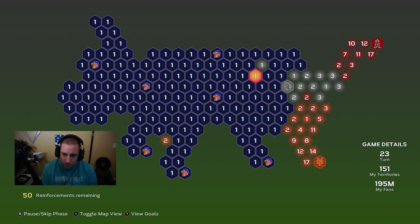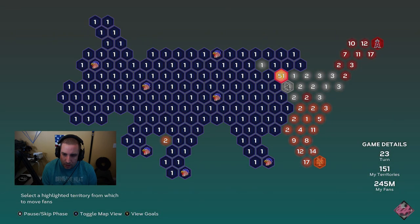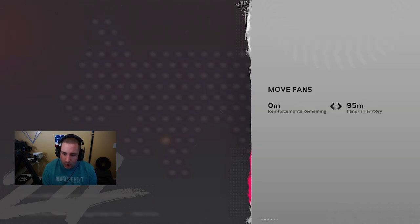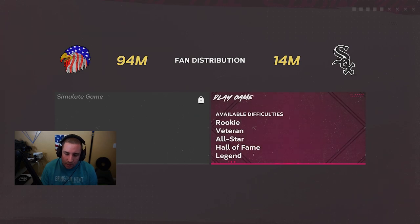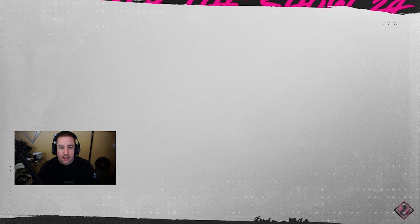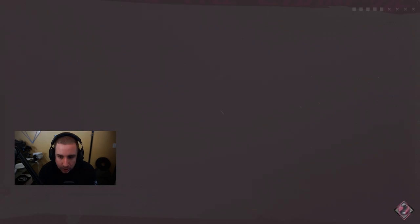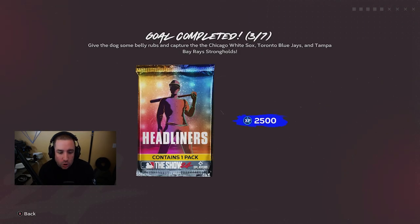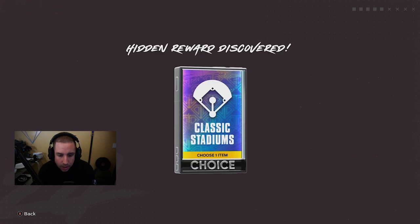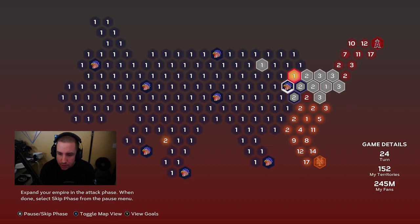Now we're going to face the Chicago White Sox. Let's move our fans from our Saint Louis stronghold over to the Chicago White Sox area and go ahead and face them. We've beaten the Chicago White Sox! That leaves us two strongholds remaining until this conquest is complete. We also got 20,000 XP, completed another goal, Headliners, 2,500 XP, and a Classic Stadium hidden reward.